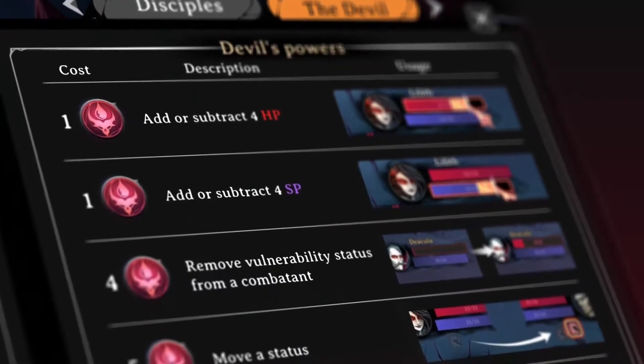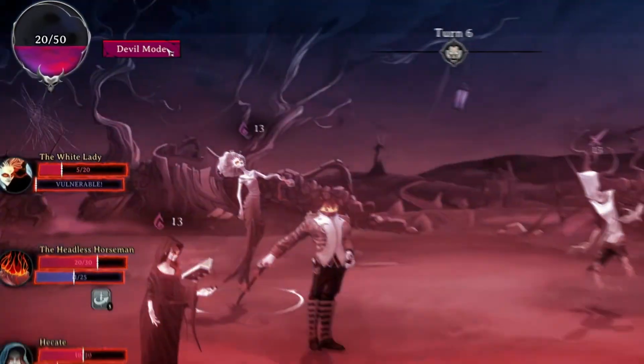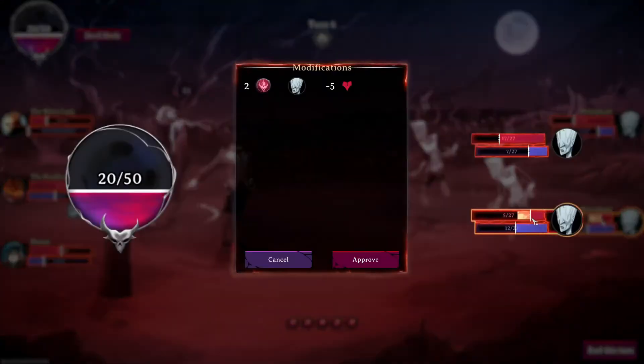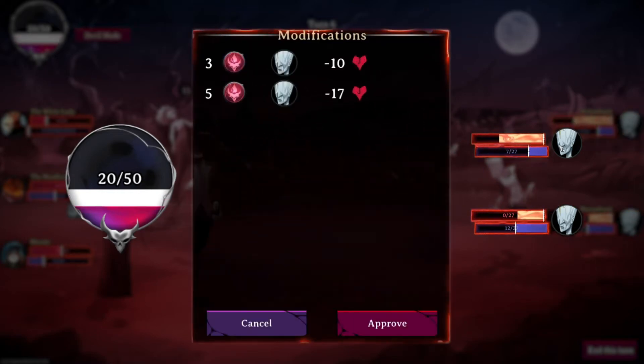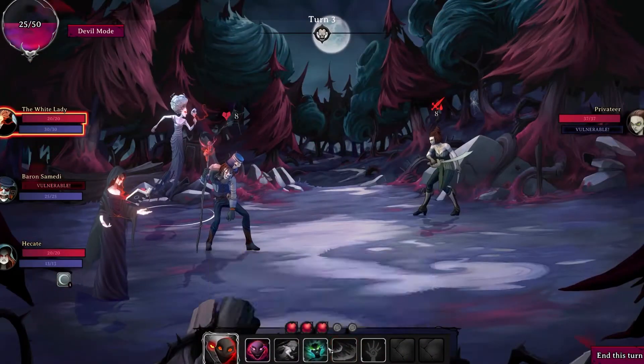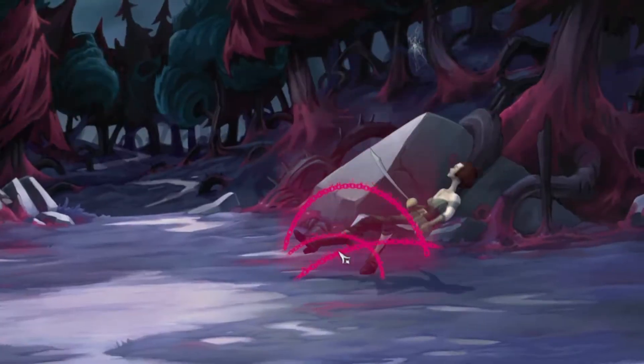You are the Devil and the Devil never plays by the rules. Cheating is a core aspect of the gameplay, and during runs you can choose to sacrifice some of your health to manipulate the game interface. Nothing will stop you, and certainly not the rules imposed on mortals.